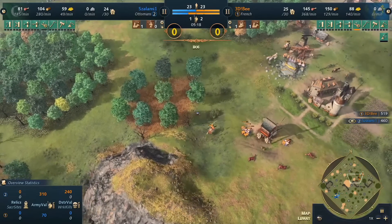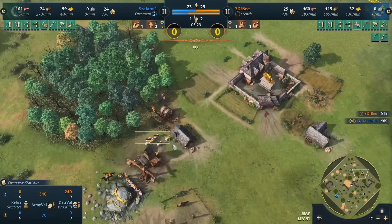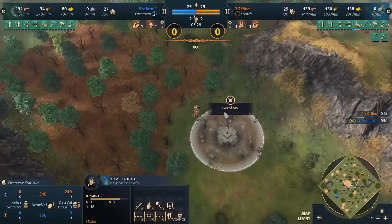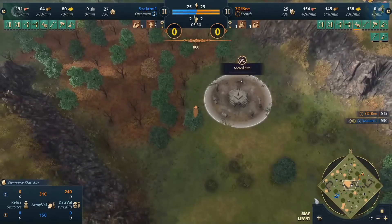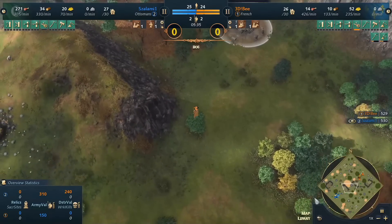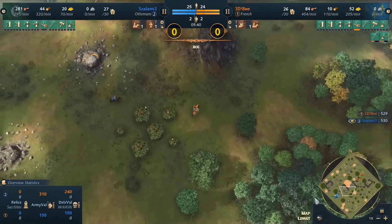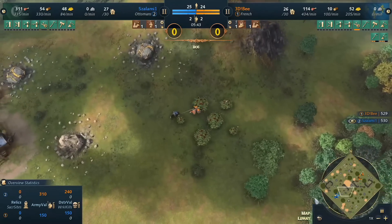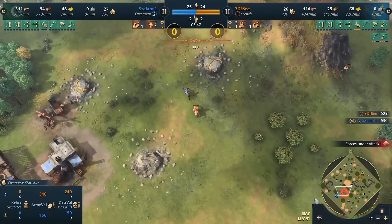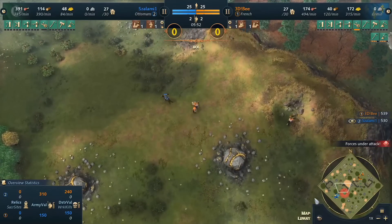The second spear actually causes a bit of pressure, but there's an immediate circle yet again. This time the knight arrives and both spears go down from the knight — a fine trade for 3db who is feeling pretty happy on the French. He's going to have a lot of sheep secured. He's now moving out with the knights, and for salami all he has to deal with is just a single spearman. 3db is even getting double eco upgrades — more food and gold — which means more knights.